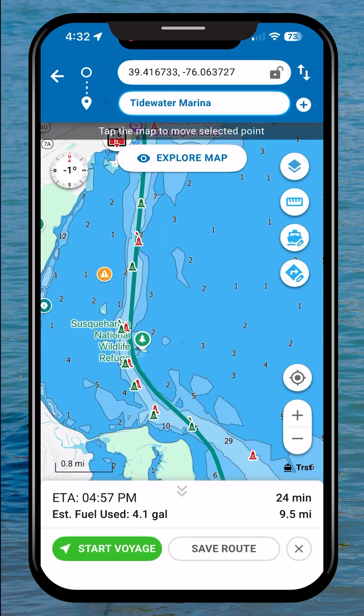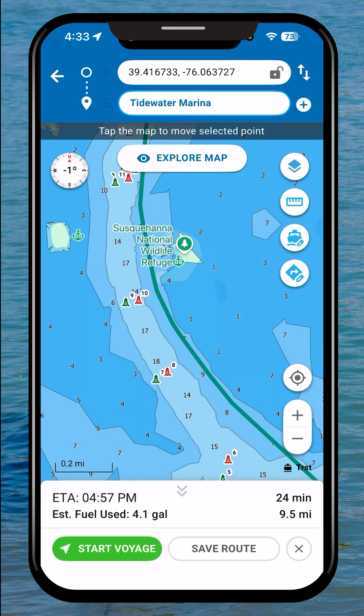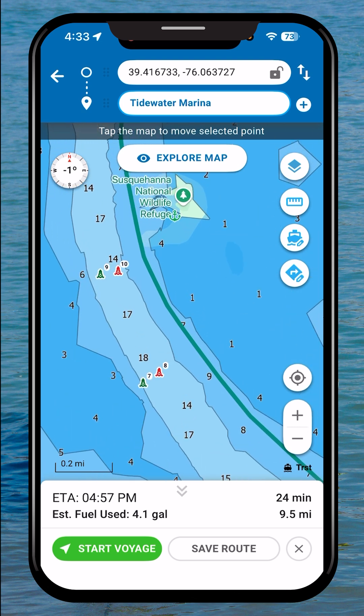I'd like to show you a new feature we just added: keeping your routes within the channels between the red and the green buoys. Typically Argo's routing is based on the depth of the water and the draft and margin of safety or buffer that you enter into your boat profile. Here I've entered a three-foot draft and a three-foot buffer, so it's trying to keep me in six feet of water. It's doing a pretty good job of that, but it's not in the channel, and I know some of you want to be in the channel as you're traveling — it's just safer.